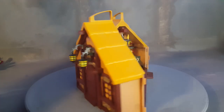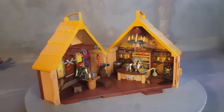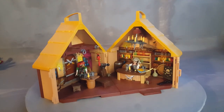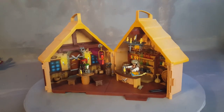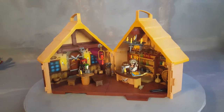This is Playmobil set 9112 from the year 2017. This is actually a set that continues the sets from 2015 — it's the bar, the tavern, from the Playmobil animation from 2015. If you remember the beginning of the animation, the character works in a bar, in a tavern.